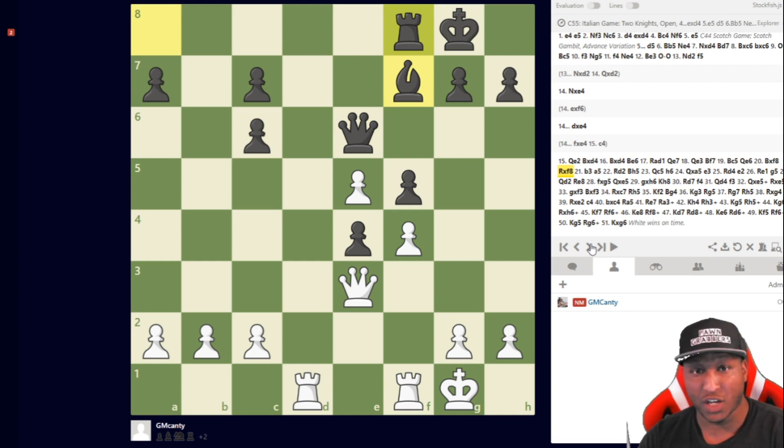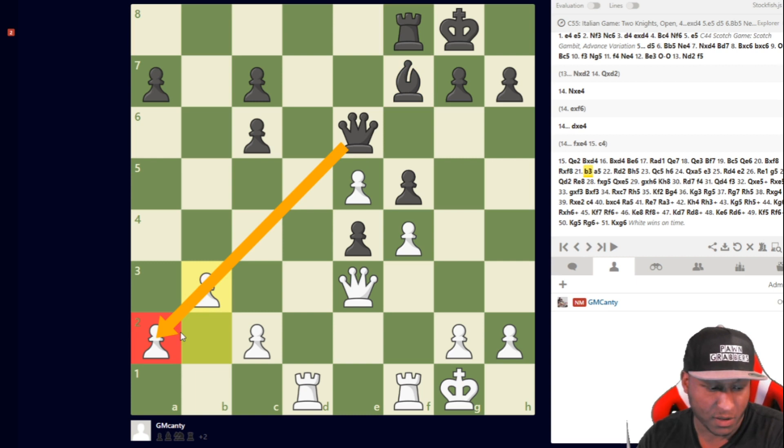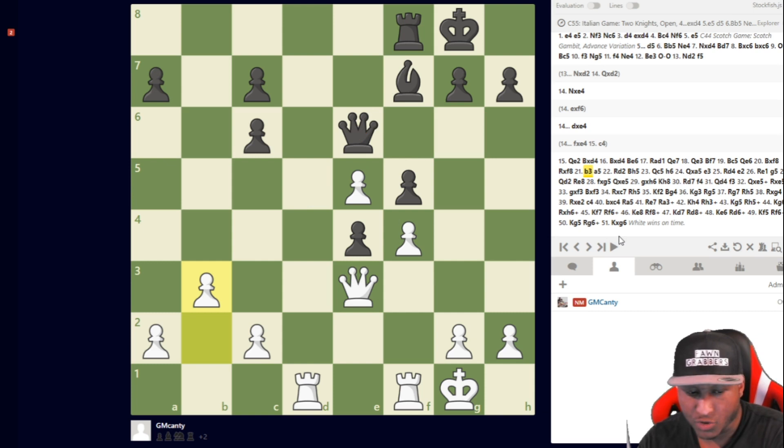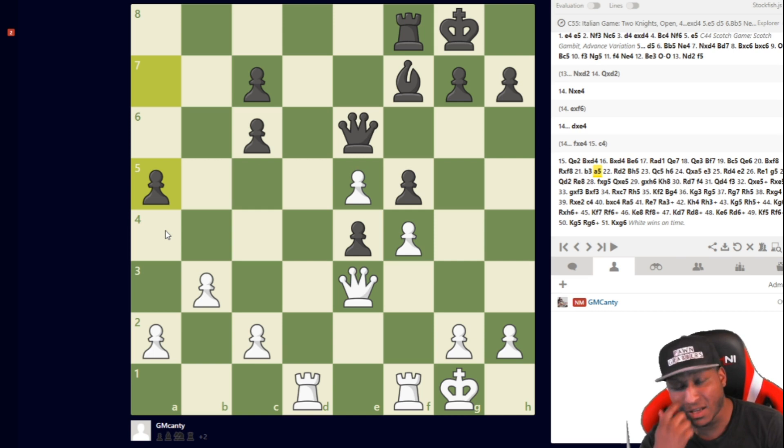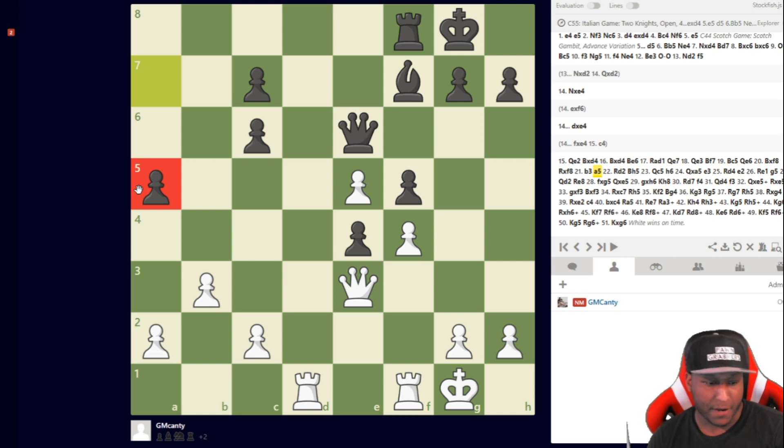I'm up the exchange. I play b3 because queen takes e2 was in the air. I have to be careful — the e3 pawn and the queen coming over with the bishop can cause trouble. Grandmasters will use everything. He plays a5, and I assumed a4 was coming. I thought about this for a while: what do you actually play for white here? There's nothing to target right now besides the a-pawn — you need targets, something to attack.